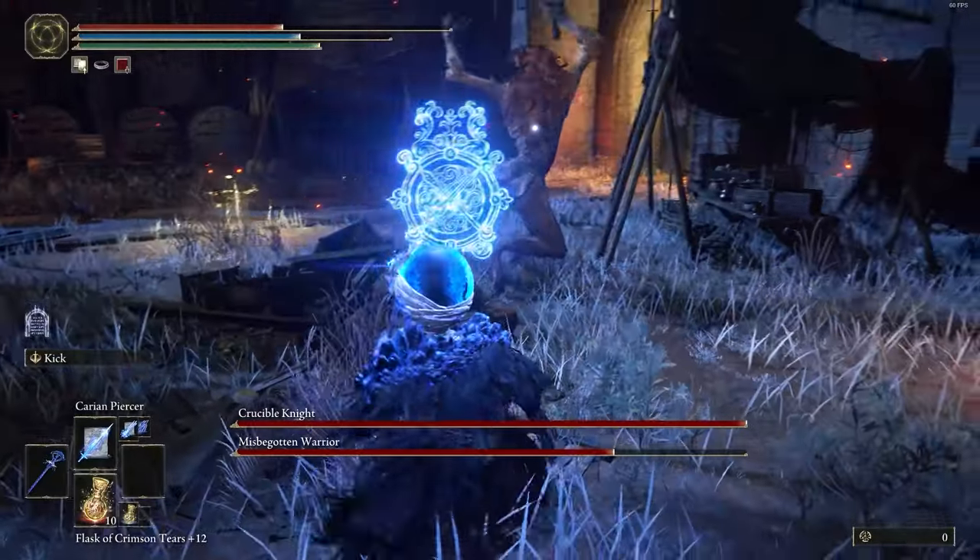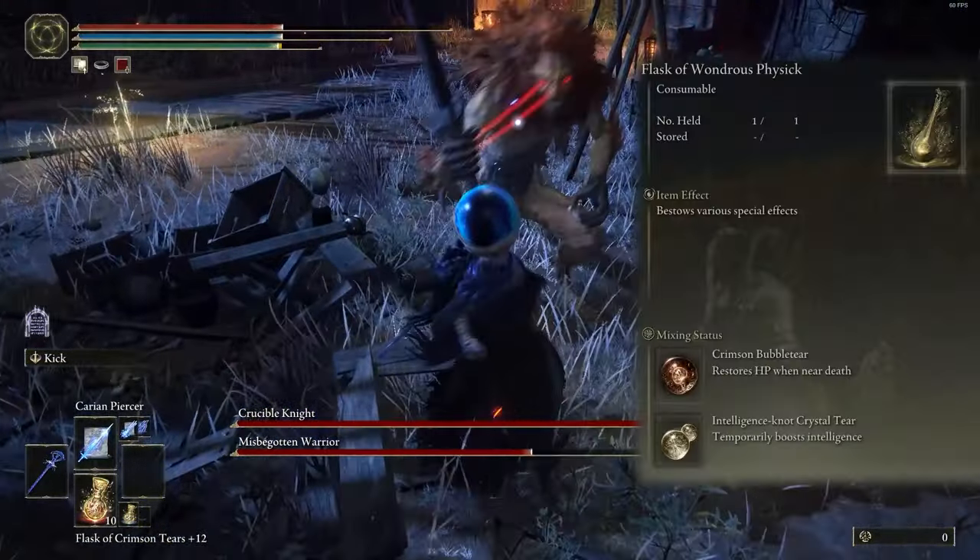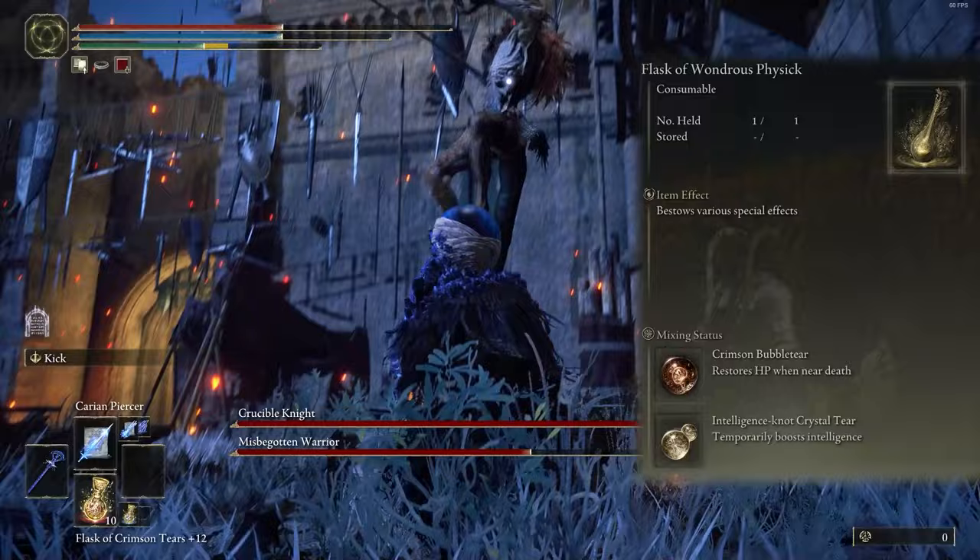For the flask, I mix in two status effects: one restores HP when you're close to death, and the next one boosts your abilities.